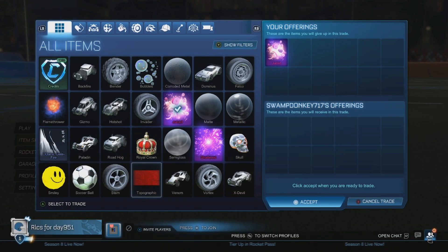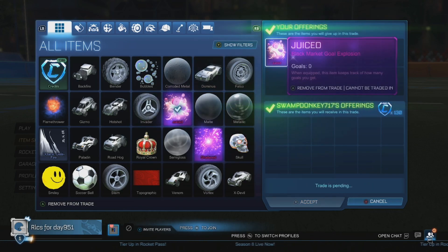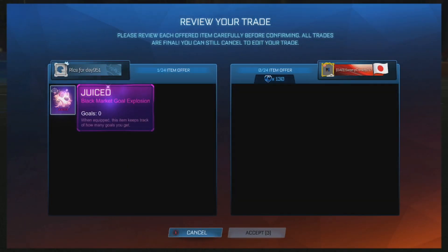Getting into the first trade here — we sell a juice from last episode for 130 credits, just to build up the credits in the inventory. Most people doing the dragons painted want pure credits, so we've got to get as much credits as possible to get up there.